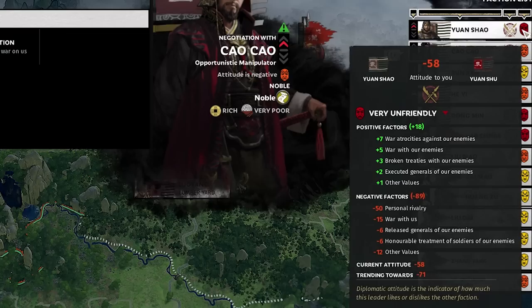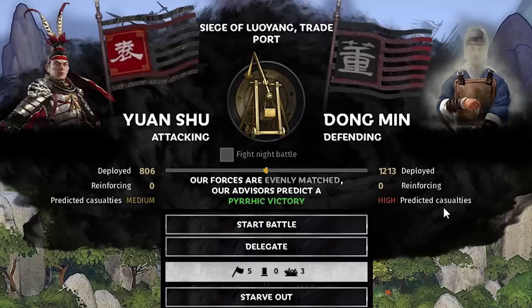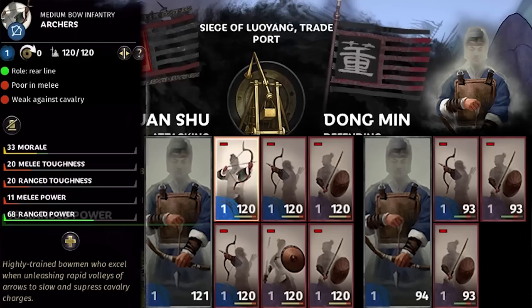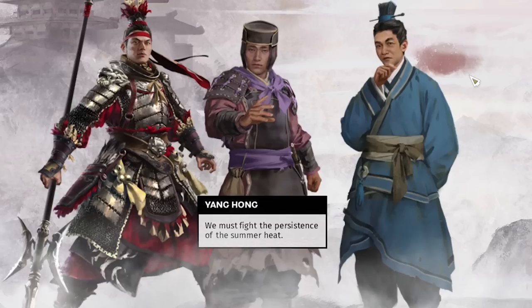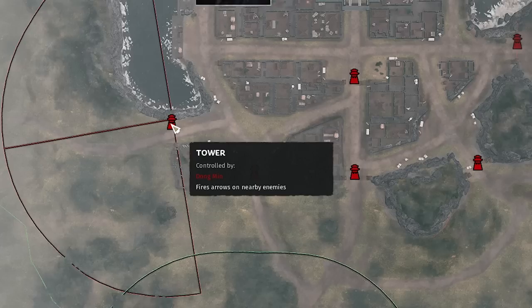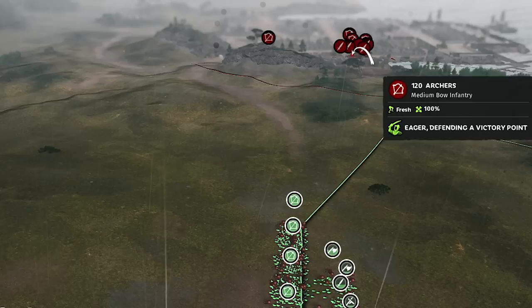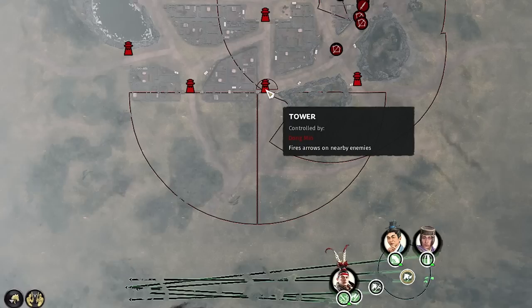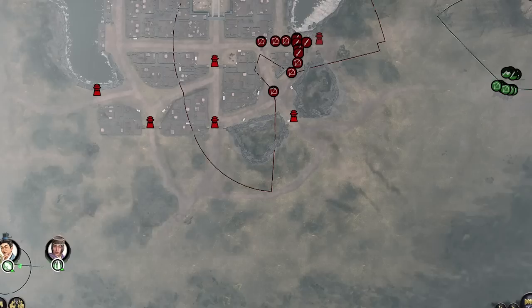Cao Cao declared war on us — rank 2, strength superior. And Wang Kung also declared war. We made it to Lu Yang's trade port with 800 units against their 1200, including 200 archer captains with 98 range power. The best approach is from the left to avoid most towers. We start on the complete opposite side to make them put all units there, then loop around with cavalry and generals staying out of tower range.